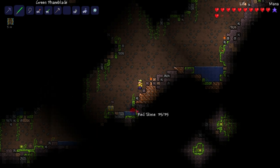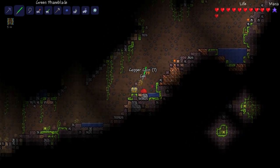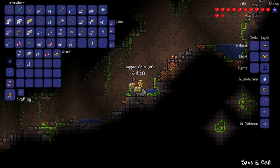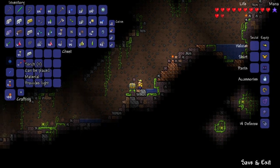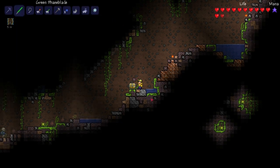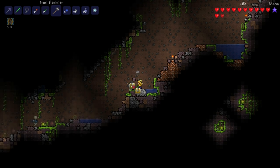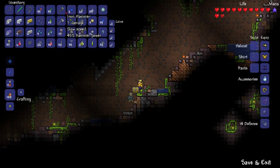That bat just like heat-seeked me! Okay, let's eat this crystal heart — om nom nom. Excellent, getting close to full health. Oh, is that a gold chest? It is! Shine potion, that seems cool, we'll keep that. Silver coin — lots of those. Jester's arrows.